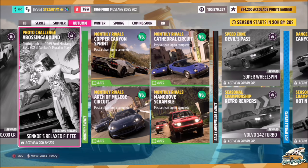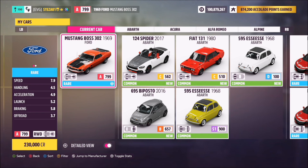Hello and welcome back to the channel. This week's photo challenge guide is called Bossing Around, which wants you to photograph the 1969 Ford Mustang Boss 302 at Senkou's mural in Playa Azul. So without further ado, let's look at the car.